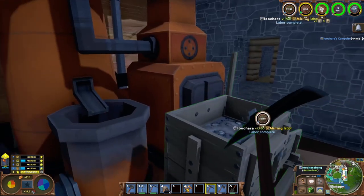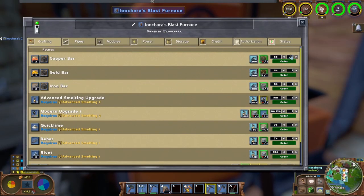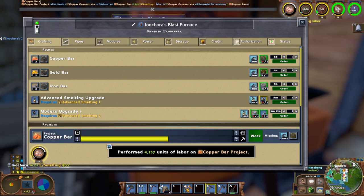155 crushed gives us 44 concentrate. 44 concentrate - the question is how many bars does that get us? As long as it gets us 100 that's all that matters. It's going to give us over 100 - we're over 100 already, perfect.